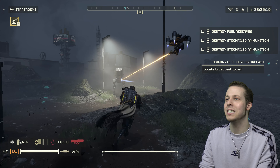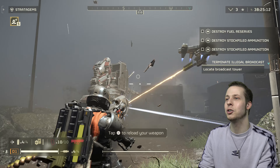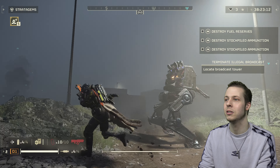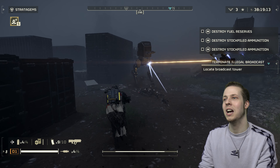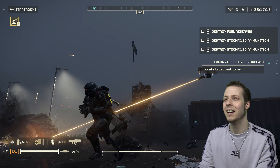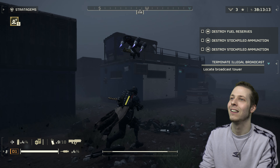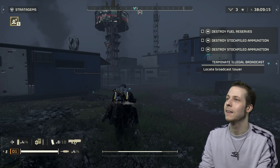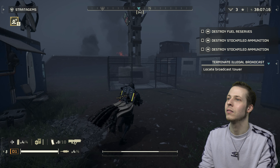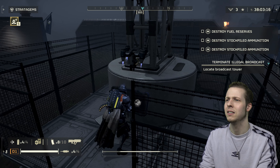Ready - watch how easy it is to deal with these walkers. Just make sure they don't kick you. Run behind them - see how he tried to kick me there? Oh shit, I ran out of bullets. Rover did it for me. But just watch out for the boot. The satellite optional objective - I can't actually remember what I do on this one. I've got to faff around with the towers, the satellites.